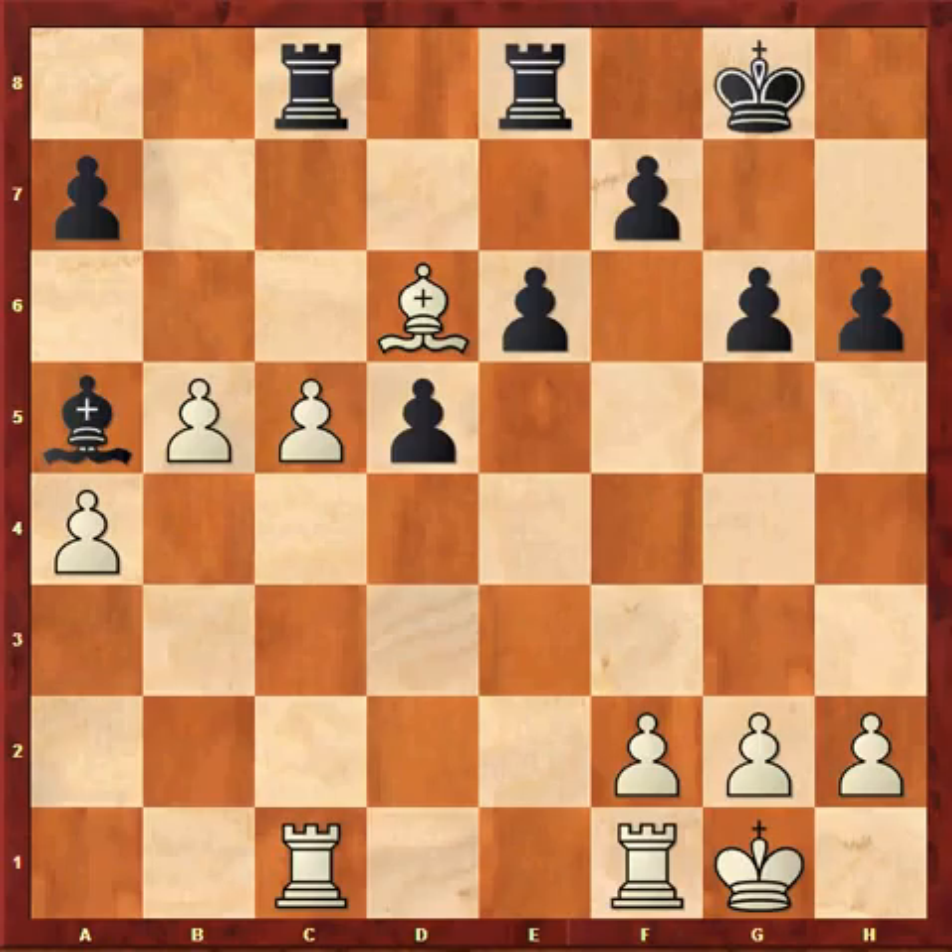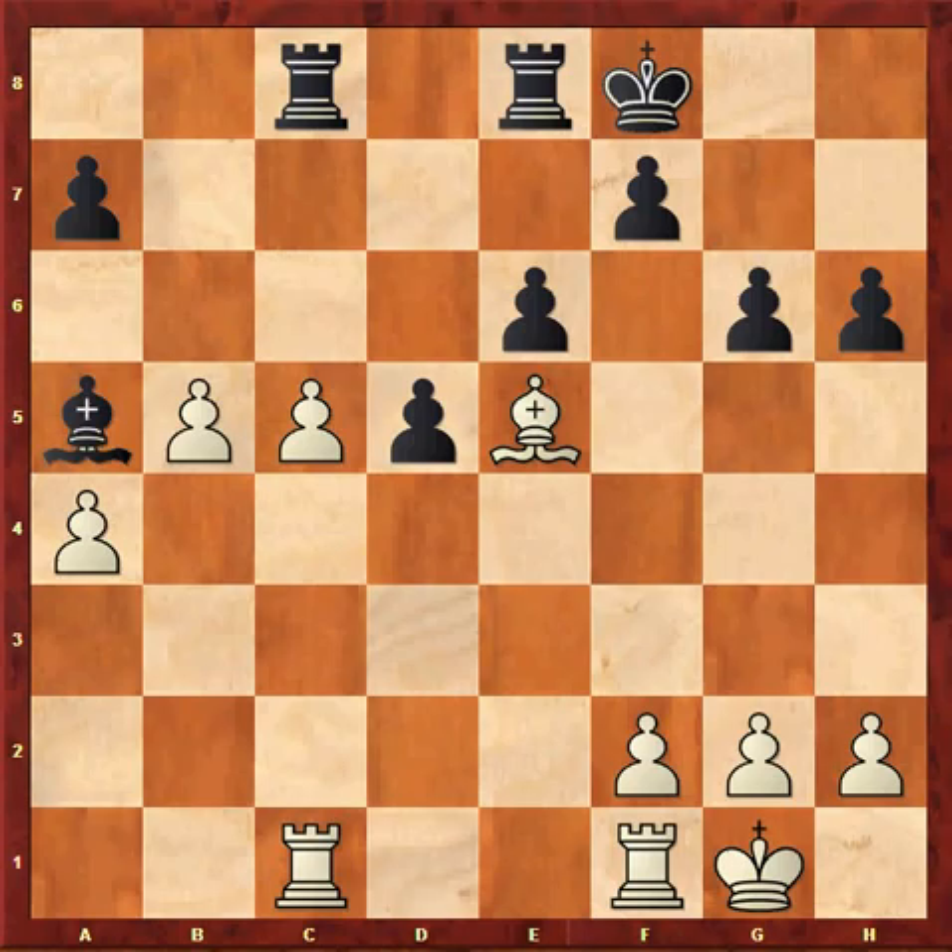Bxa5 actually stops my queenside advance rather nicely. After the game, I preferred Bf8, just trying to hold on to the black pawns. Most of his kingside pawns are on light squares, making them hard to advance.